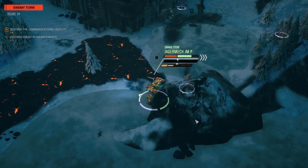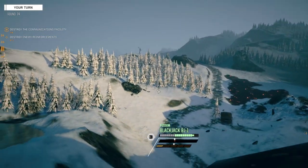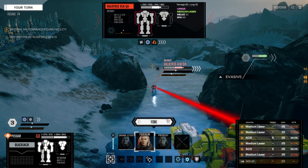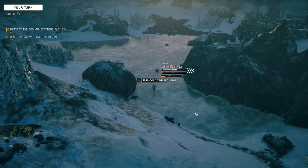Gotta move now, gotta move. Okay, Possum - let's just walk it down. I don't think we need to sprint - let's give ourselves the maximum amount to hit and get rid of that instability. I'm going to fire on the Valkyrie here. Okay, three hits - not bad. Fusion core crit, which means we penned the CT.